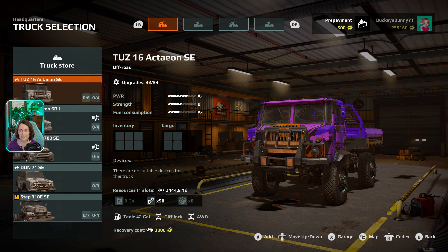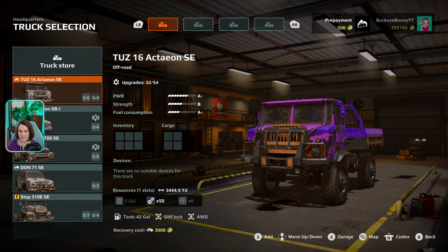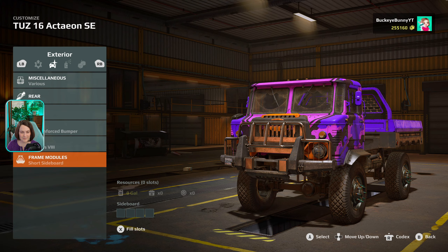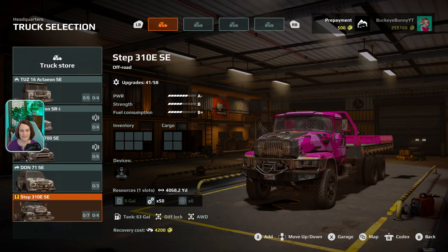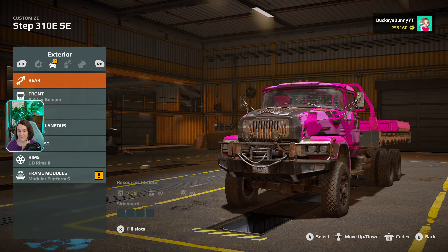Off-road truck — that's going to be either the Tuz or our Step 310. A seismic vibrator — can we even put it on? Is it big? I don't even remember seeing that. Let's customize this — it's probably here. Seismic vibrator, it would be here I would think, and I don't see it. Let's go back to the Step 310, and it looks like this is the one they want us to use because it does show up as a device there. So let's customize this.